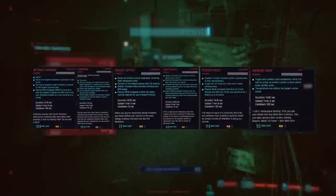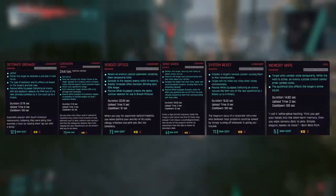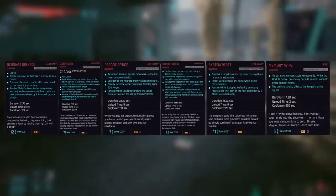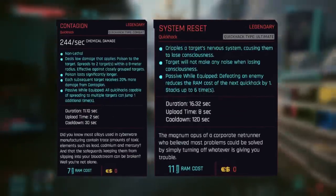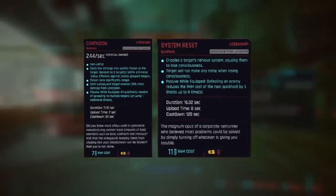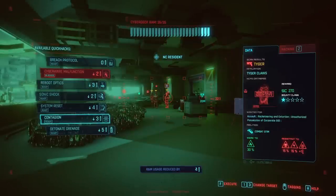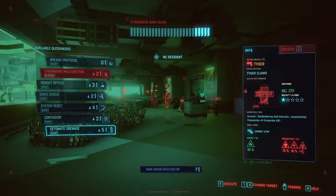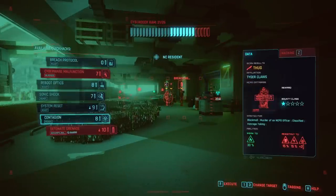Let's take a look at the quick hacks we are using. The quick hacks chosen for this build are detonate grenade, contagion, reboot optics, sonic shock, system reset, and memory wipe. Your main attacks are going to be contagion and system reset — you can also weave in a little detonate grenade for fun. Everything else is chosen to support those two abilities and keep us invisible.